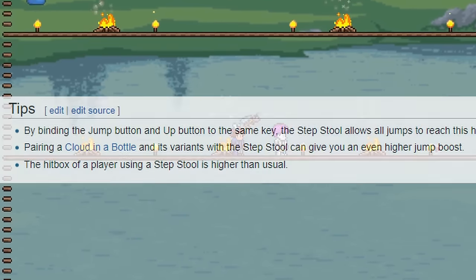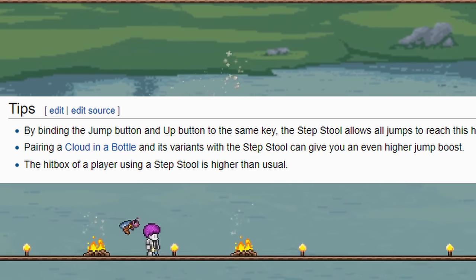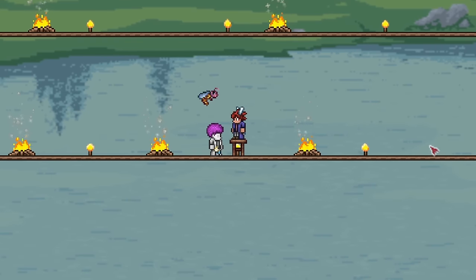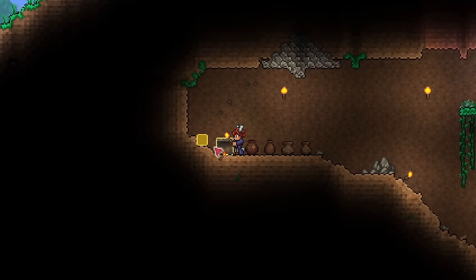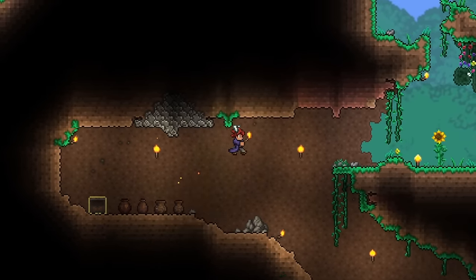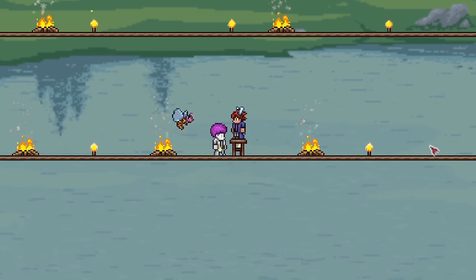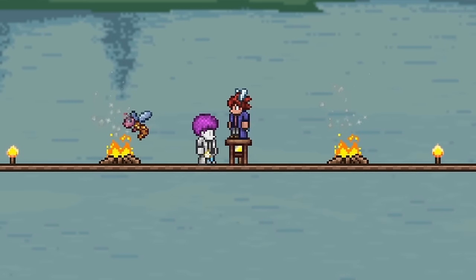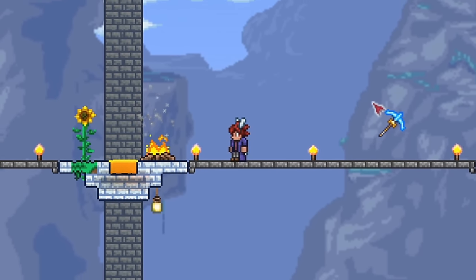According to the wiki, pairing a Cloud in a Bottle with the Stepstool can give you an even higher jump boost, and it raises your hitbox by a little. But really, that's about it. You can find Stepstools in surface level wooden chests, which are pretty accessible really early on. The extra jump height does help a little at that point, but beyond that, it really doesn't do anything else. But if you're looking for a way to exert dominance over your friends while playing Terraria, this accessory is the one for you.